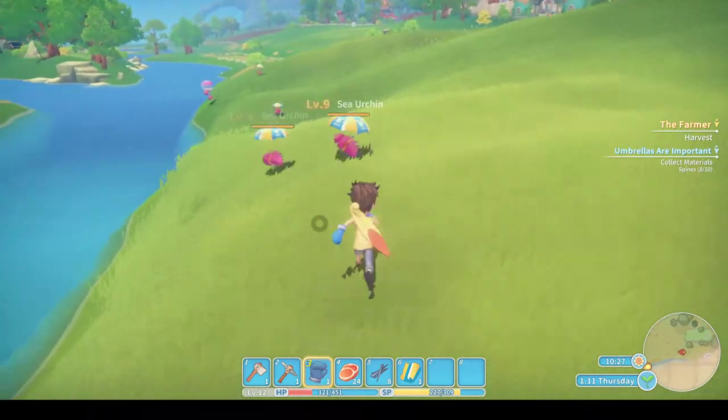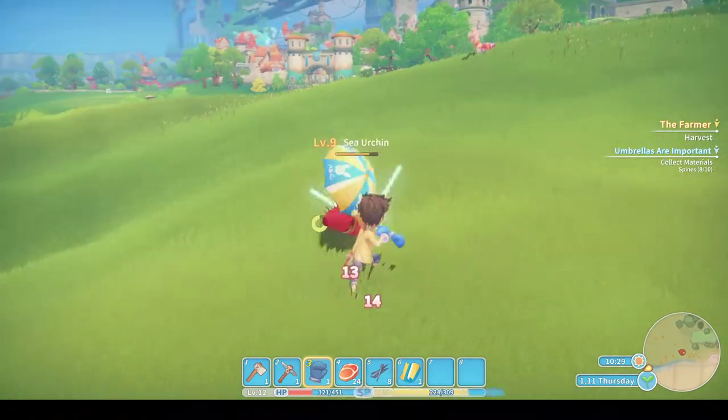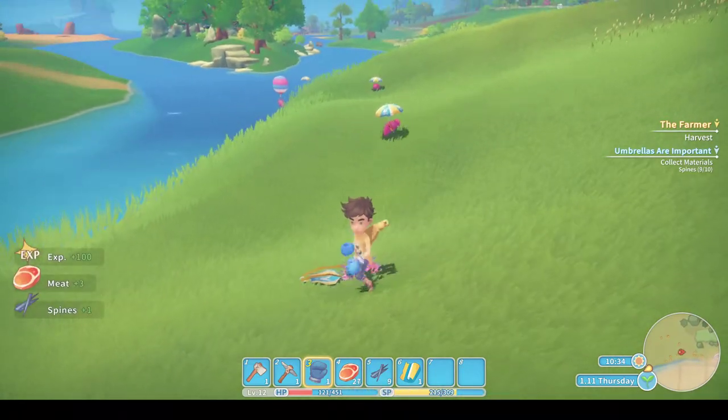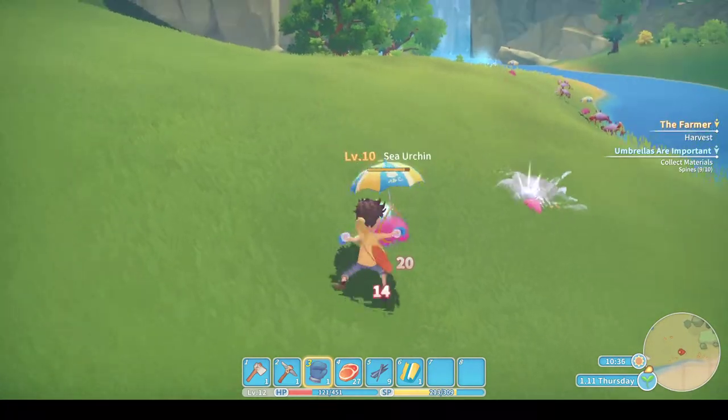Be wary of this: when you're fighting a certain creature, a boss-type version of that creature will eventually spawn, and you'll notice your hit points coming down rather quickly. How many more do we need? One more — oh yeah, come on!